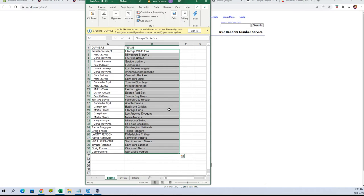All right — Patrick D, you've got the White Sox. Matt L, Brewers. Bipool P, Astros. Ismail, Mariners. Paul M, A's. Patrick D, Angels. Bipool P, Diamondbacks. Corey F, Rockies. Matt L, Mets. Samantha B, Blue Jays. Matt L, Pirates and Tigers. Larry J, Red Sox. Paul M, Rays. John B, Royals. Samantha B, Braves. Craig F, Orioles. Martin C, Cubs.